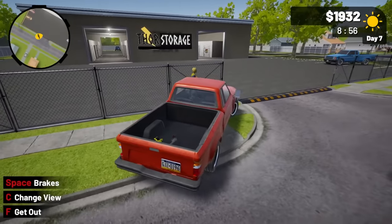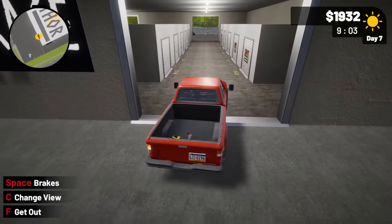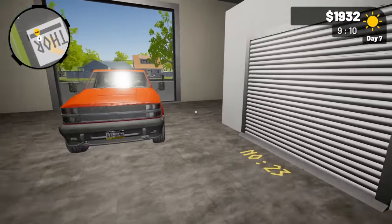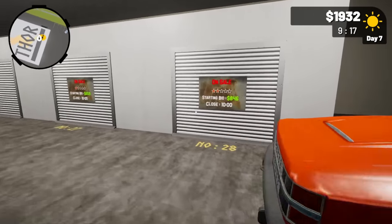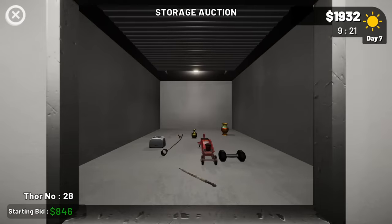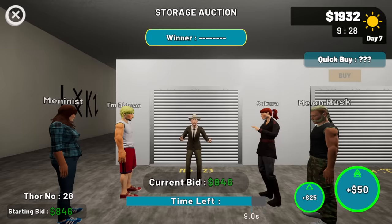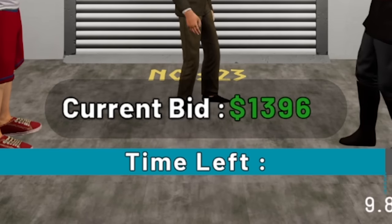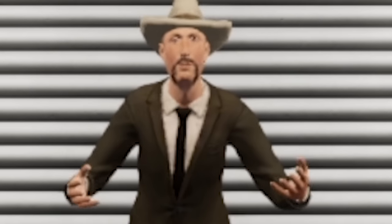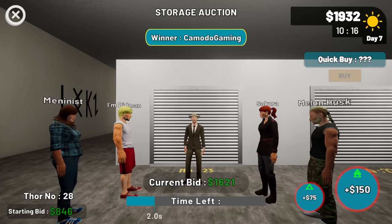Let's head over to another storage auction. I just knocked a pedestrian through a fence — I don't know what it is with me running over pedestrians in these games. There's one starting at $846 — not too bad. Opening it up — there's a sword down there and a couple of gold vases. I feel pretty good about this. Let's go with low bids and see how cheap we can get it. We're up close to $1,300 — it's getting a little high but I really want those gold vases.